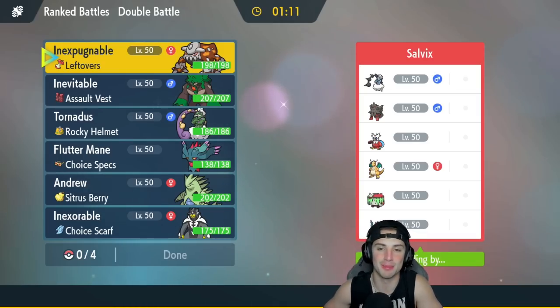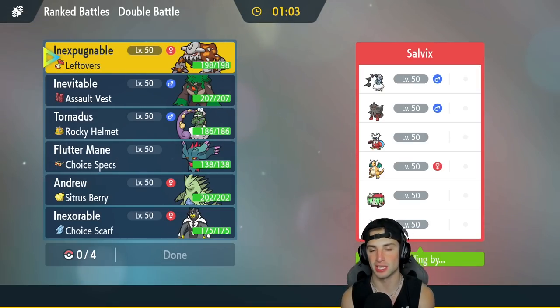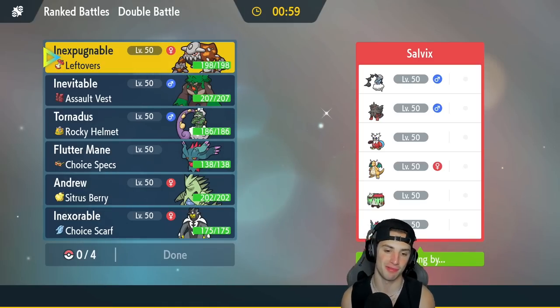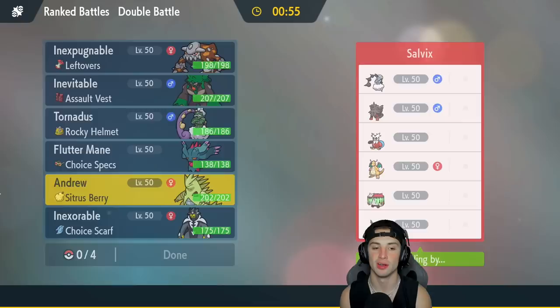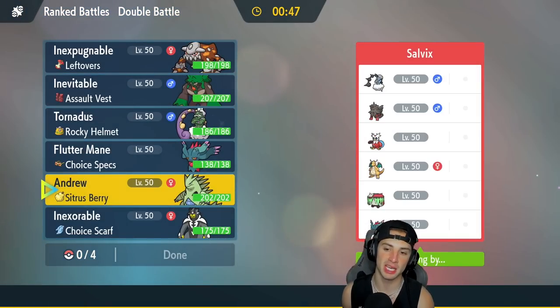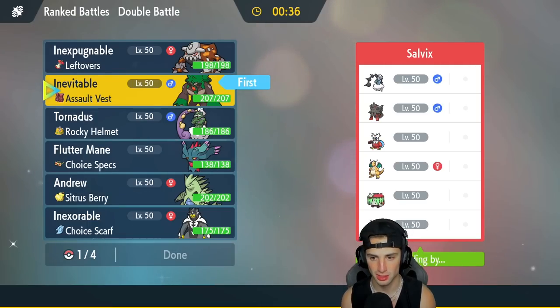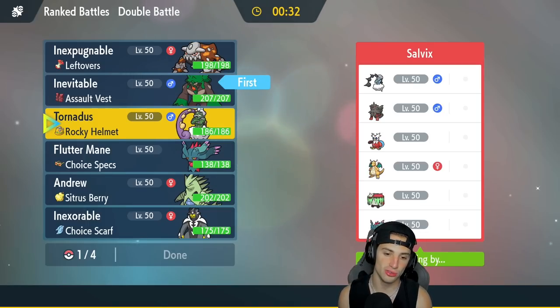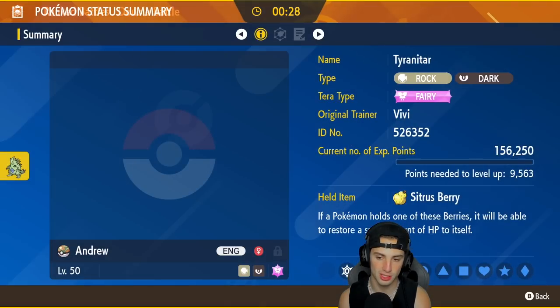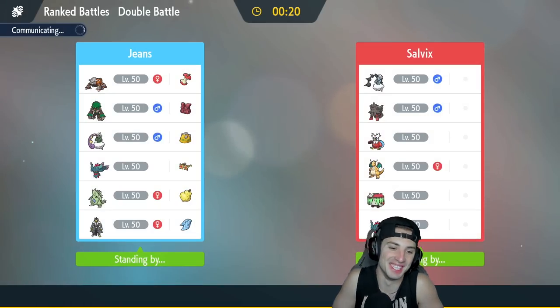Third and final match — we are 2-0. Going up against another Hisuian Arcanine team alongside Prankster Thunderus, Iron Bundle, Dragonite, Brute Bonnet, and Fluttermane. I kind of want to lead Tyranitar — look how sick he looks — but my only problem is if they lead Iron Bundle, which is a high chance. Maybe Rillaboom could be solid here with Knock Off and Fake Out. But I'm 2-0 and don't really care, so I'm going to lead Tyranitar and have some fun.